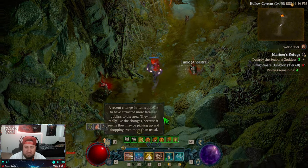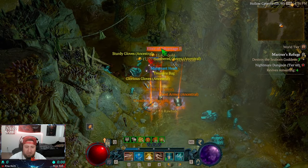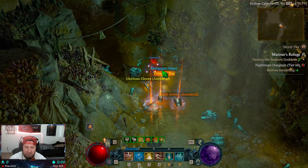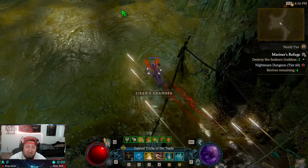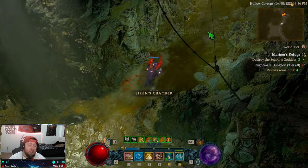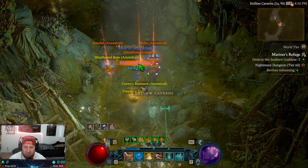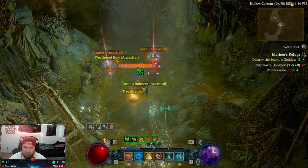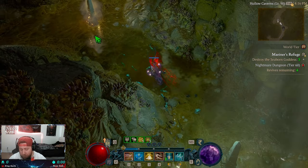There goes another goblin — I actually froze him straight up. Now the shrine has gone away and the event is here. When the goblins drop stuff, you can get everything from elixirs to regular gear to malignant hearts and boss materials. This is a very, very strong way to farm up a lot of boss materials. We got some potions, living steel — it drops one at random but you're going to get it.